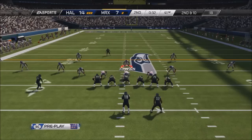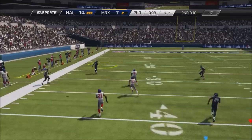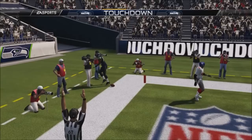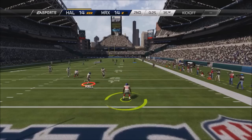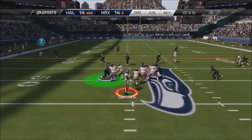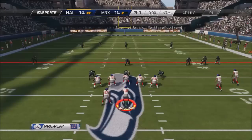Having four speed backs — two Jamal Charles, a D'Anthony Thomas, and a Denard Robinson — you don't really have anyone in those short yardage situations. So I needed a big power back to put in there. Le'Veon Bell's Rising Star is like 96 trucking, I think, so that definitely works out.